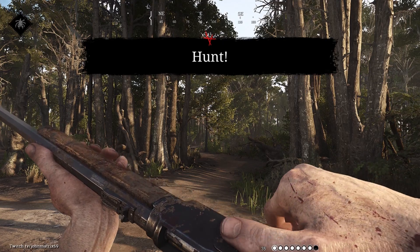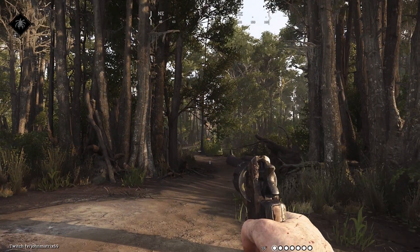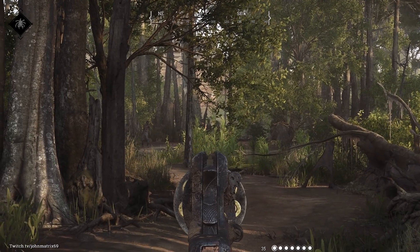If you find you're struggling with ammo during the game, one thing you can do is come in with two weapons that use the same ammo type. Doing this will stack the overall ammo count. For example, here I came in with a Winfield and a Nagant, and as you can see you have 36 rounds for both weapons.